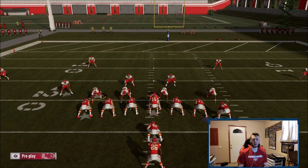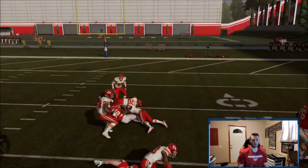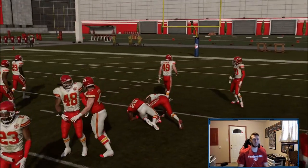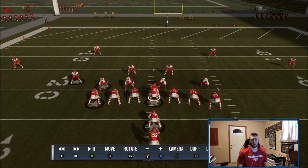Motion the guy over and you don't want to hit turbo — that's really important. Not hitting turbo helps you pick your gaps. Now I'm going to go to the replay really quick. This run obviously you're not going to gain 100 yards every play — if you did you'd never pass the ball.